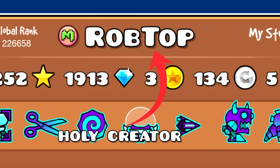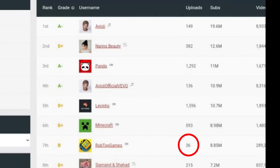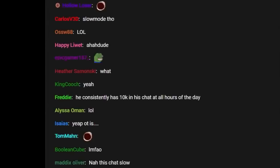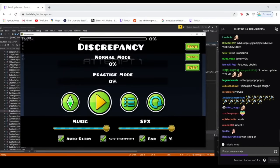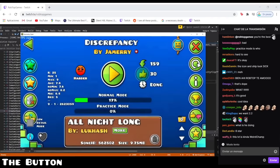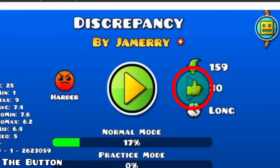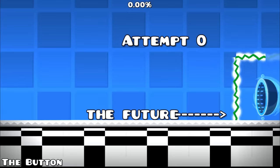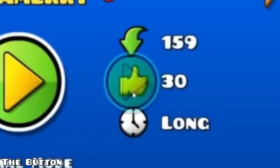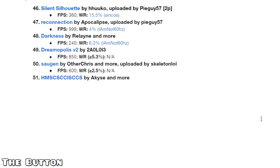RobTop, the creator of Geometry Dash, has a YouTube channel but uploads rarely, and he streams live even less. When he does, the community goes wild. On one of these streams, he was rating levels from the GD community, but his secret was uncovered live. When he went to the home screen of a level, you can see the standard play button in the middle — but to the right of it there is an extremely small button only visible to RobTop. This button isn't for playing a level; it's for RobTop to check if a level was legitimately verified. This tiny button is one of the main reasons why thousands of hacked levels never got rated, even though they had amazing decorations.